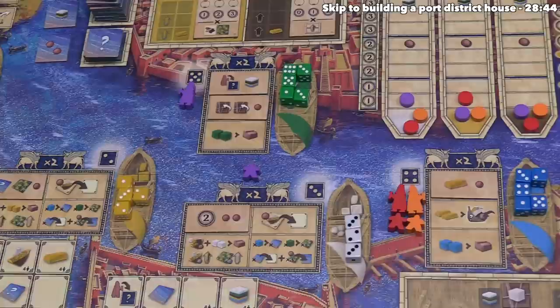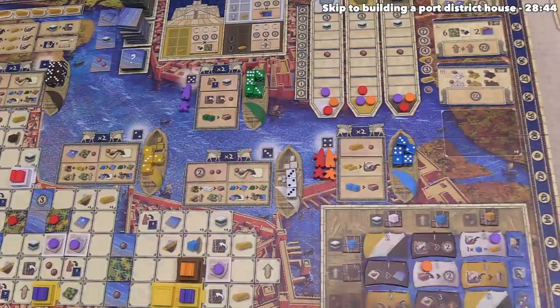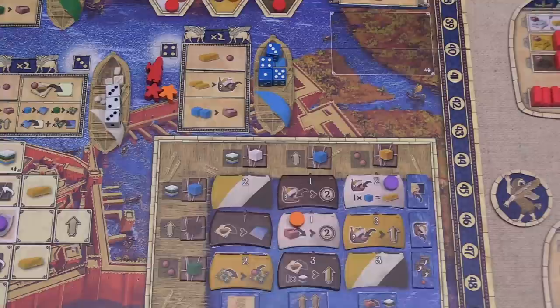Let's finish up a pretty good turn. We move our assistant to district five where we put our architect. Our turn is done. Orange can go, starting by taking one of these resources. They take the two, moving their architect to the second district. Now they can take actions.